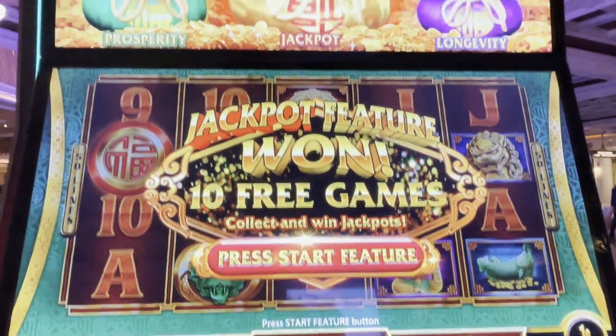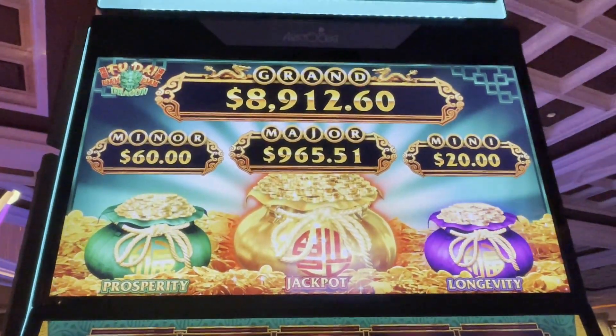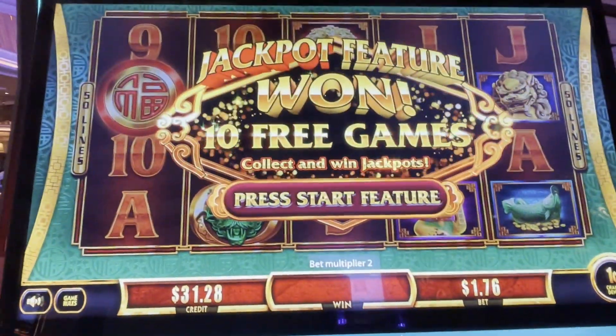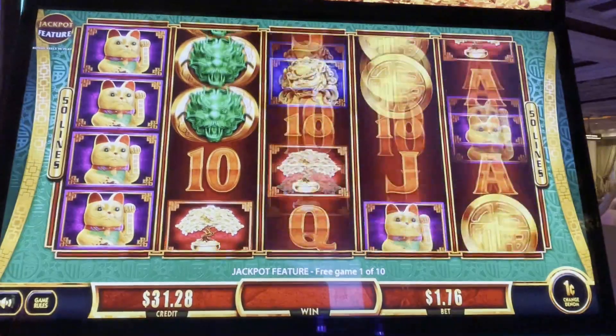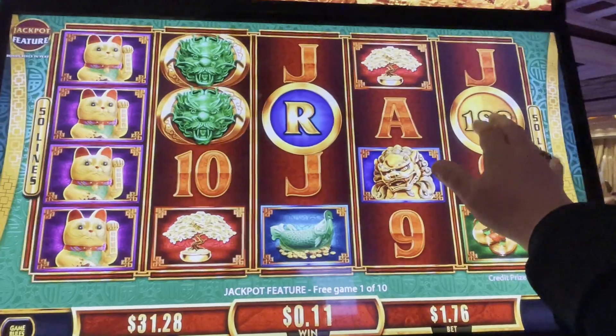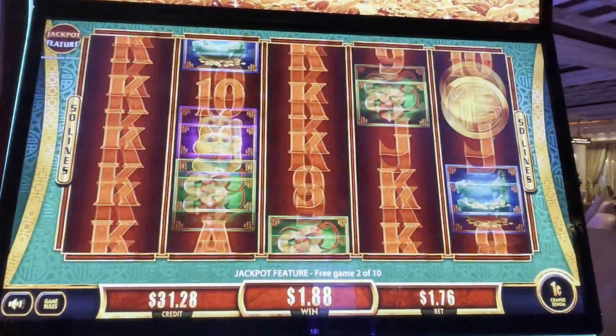Hey everybody, Slot Cats here. Playing Food Eye Land Land Dragon. And we got the jackpot bonus. Look at that — grand's $8,912 and that major's $965. Let's get it. Come on, we need lots of coins. We don't want credit, we want letters. Everybody knows that — coins with letters. And we got an N for the grand.